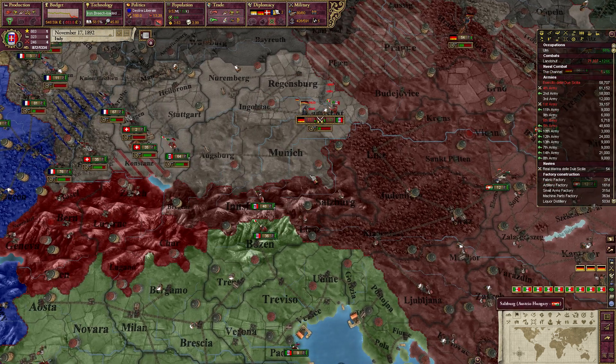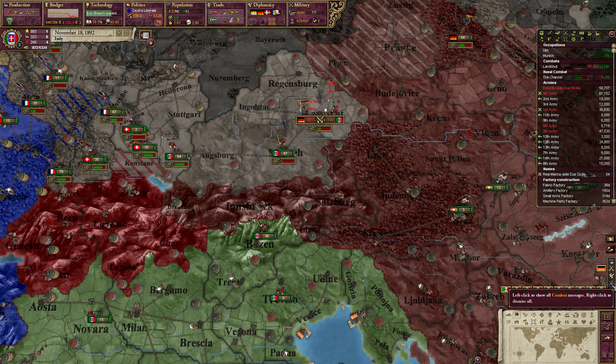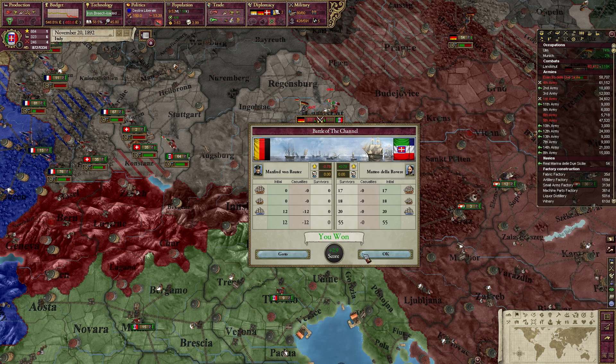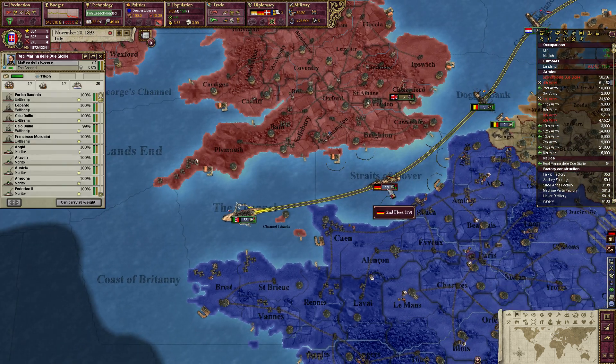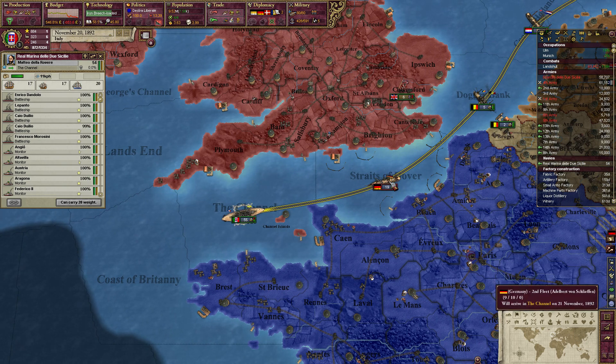Lots of troops on both sides are dying. This could be very good for us, though, if we can at least win this battle. Battle of the Channel — we just sunk 12 German ships. More ships from Germany, which we should easily be able to kill.